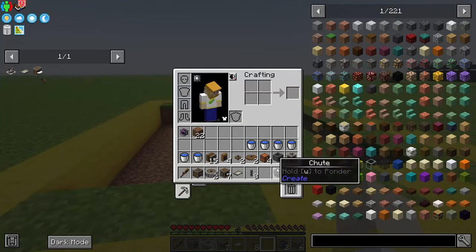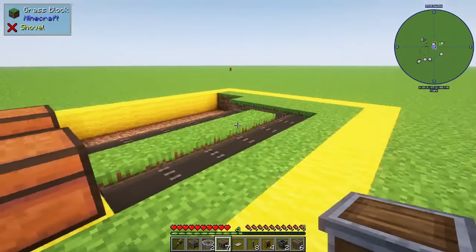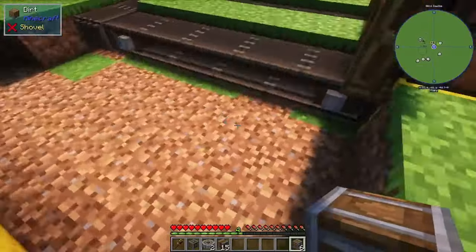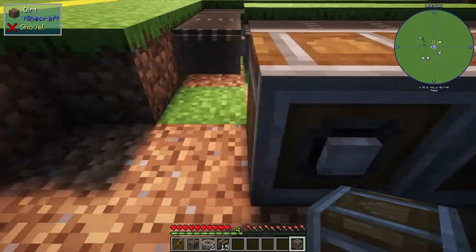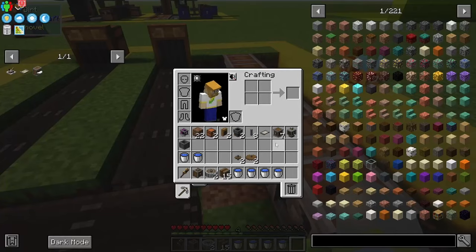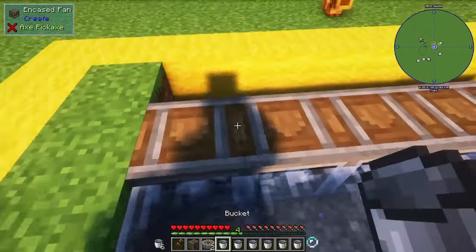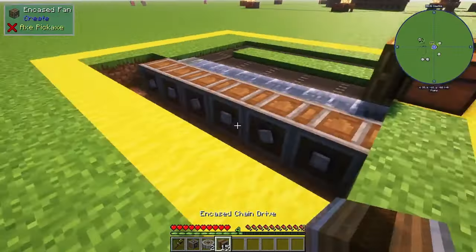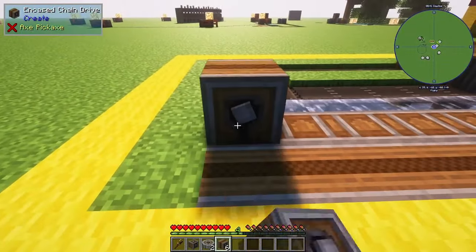Grab out your chests and brass funnels. Place the funnels behind the chests, then hop over to the other side and place your encased fans. Shift-place so they face away from you, leaving one block in between for water. Grab your water buckets and fill the whole area in front of the fans with water.